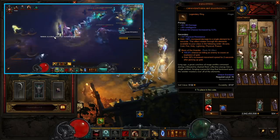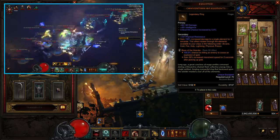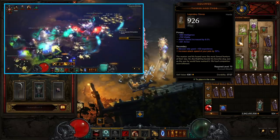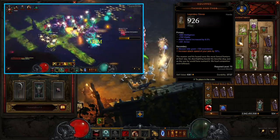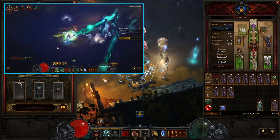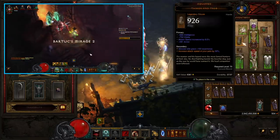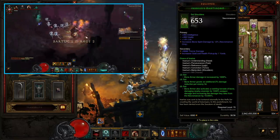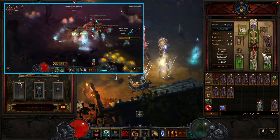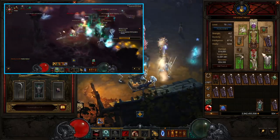For the other ring slot, we've got Convention of Elements. Ideally you'd want Krysbin's Sentence — Krysbin's will be better — but I've used Convention to clear T16 just to show it's possible. If you get a Krysbin's you'll be doing more damage and find this even easier. I've also gone for Tasker and Theo to buff the attack speed of the pets so the skeletal mages hit quicker. With Krysbin's, you could put Crispens on, put the Circle in the cube, and just wear the full six pieces of Inaris — but you'll probably find a Royal Ring through bounties anyway.